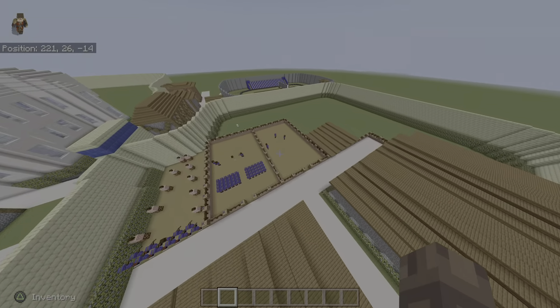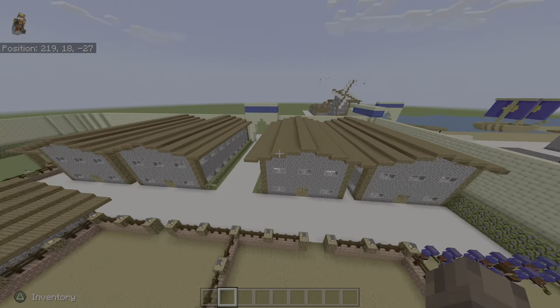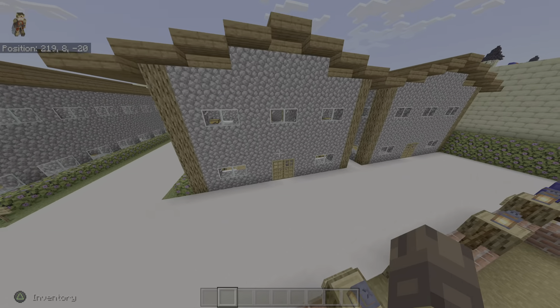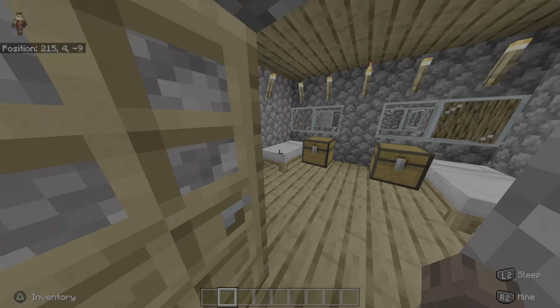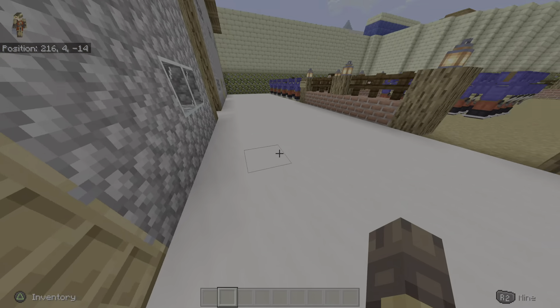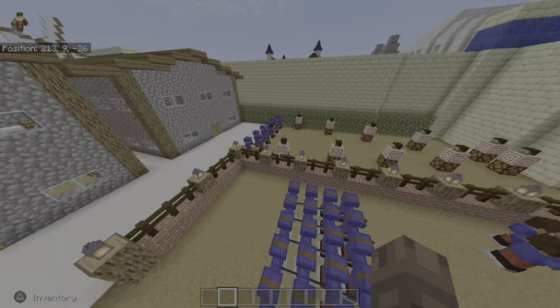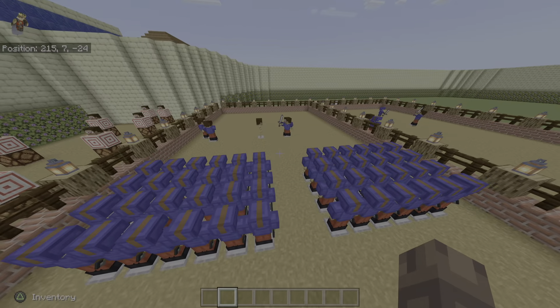Over here is the military base. One entrance, one way out, one way in. Barracks with rooms — all these rooms are completely furnished and they all look like this. Took a while to do. This is where they train archers. This is where they train infantry.